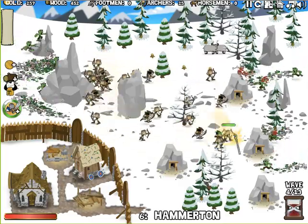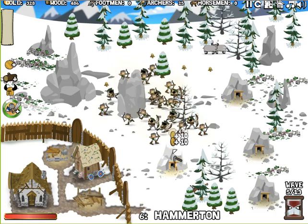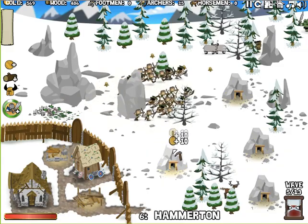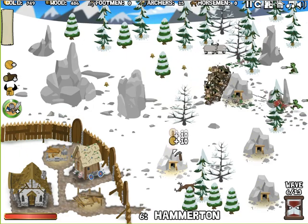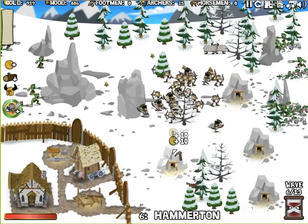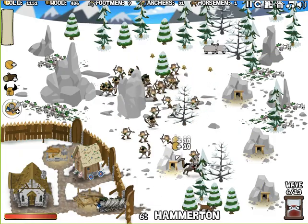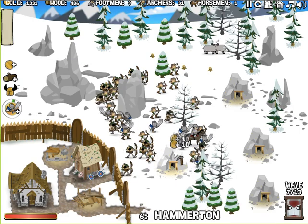Heal them up a little right now, so we don't have the time to heal that guy up. Okay, gather some gold. Those shields come now. Gather about a thousand, five hundred — gather about a thousand. Here are a reinforcement now.